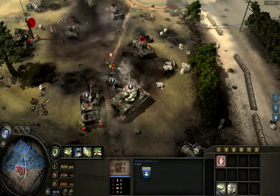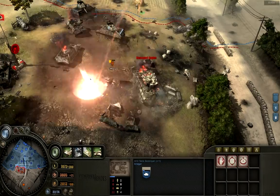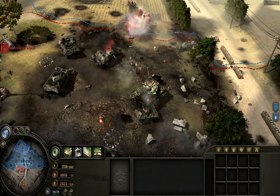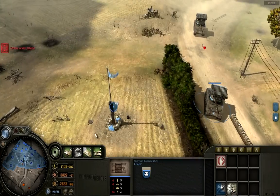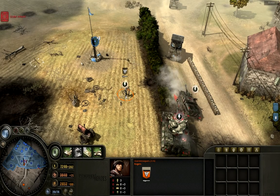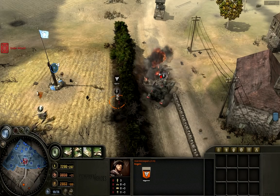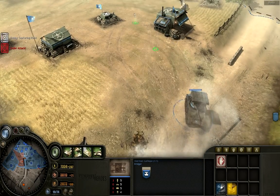You know what else works every time? Calliope works every time! I have one M10 left versus the Tiger! You can't shoot me — I have smoke! The major problem with cloaked stormtroopers is when they're cloaked they cannot move fast enough to get out of the way of the M10. So that's a good tip for Wehrmacht players: if you're running up against M10s, uncloak your stormtroopers and move them before they get crushed.